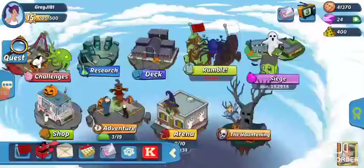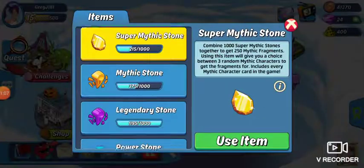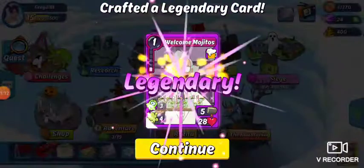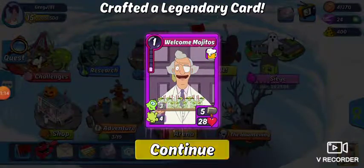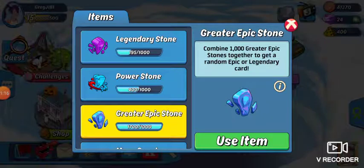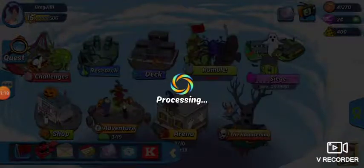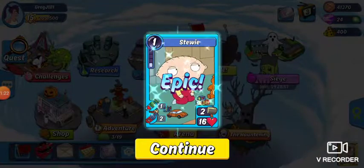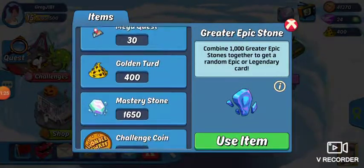We also have some other things to open up. We have a legendary stone that we can craft — a new card that we've never had before. And we also have a greater epic stone that we can craft as well. Got a Stewie — that'll be good because we'll be able to double them up.